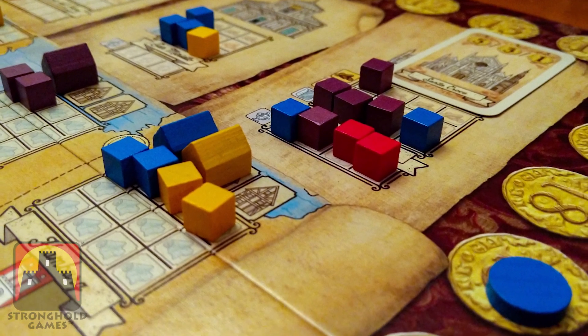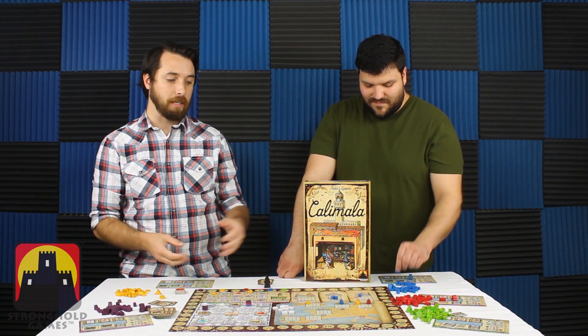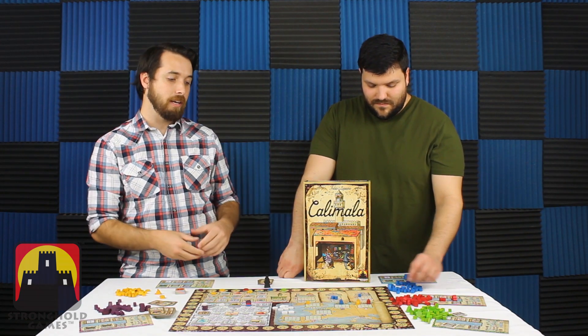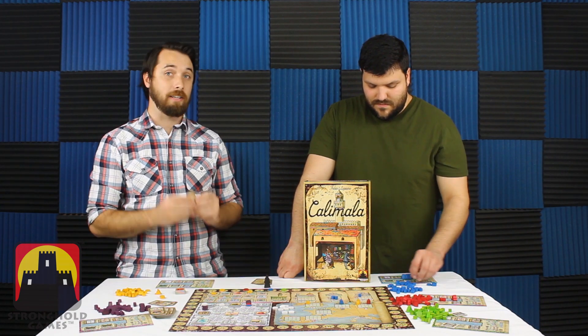I like the area control feel — locking down the Santa Maria, giving them lots of wood and brick, and knowing when it scores you'll get three points plus five more at end game from your secret card. There's a lot of conflict even though there's not much direct player interaction. If this sounds like a game you're interested in, we'll have a link in the description where you can get a copy. While you're down there, don't forget to subscribe so you'll never be bored.